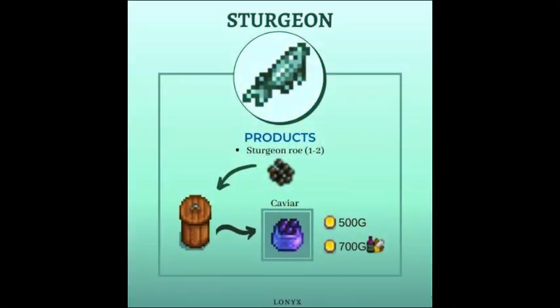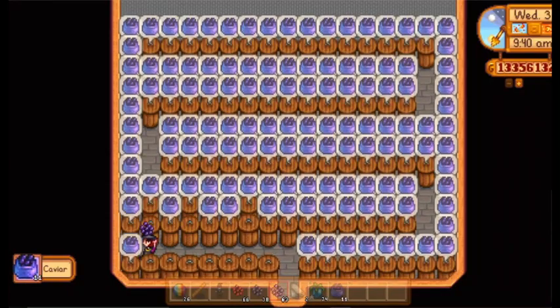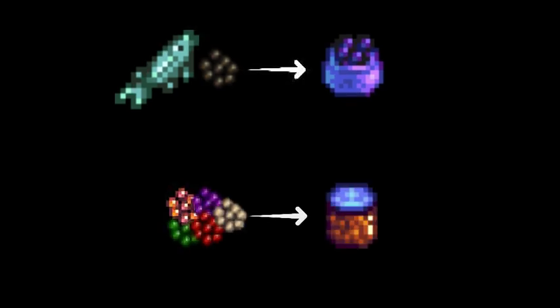The first and most profitable fish would be the sturgeon. They produce sturgeon roe, which, if placed in a preserve jar, will be turned into caviar after at least 4 days. One caviar is worth 500 gold, or 700 gold if you chose the artisan profession. Moreover, the sturgeon roe is the only roe that can be turned into caviar — all the others will be turned into aged roe.